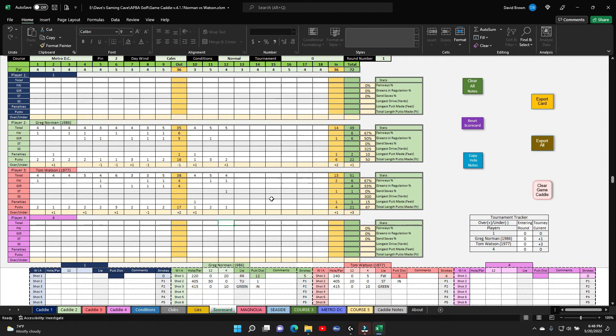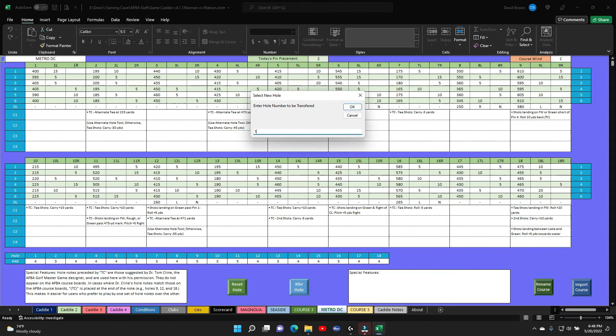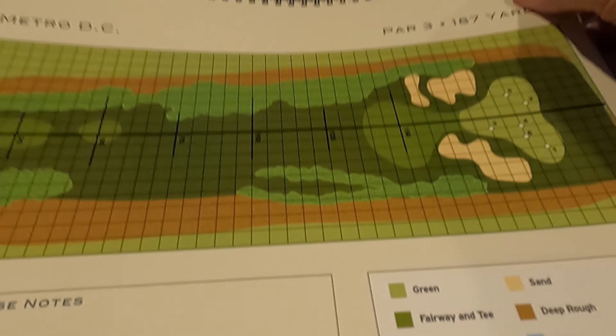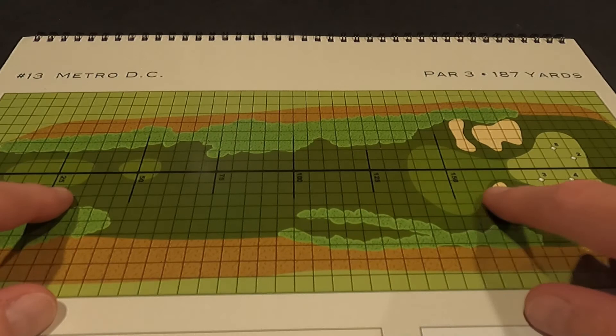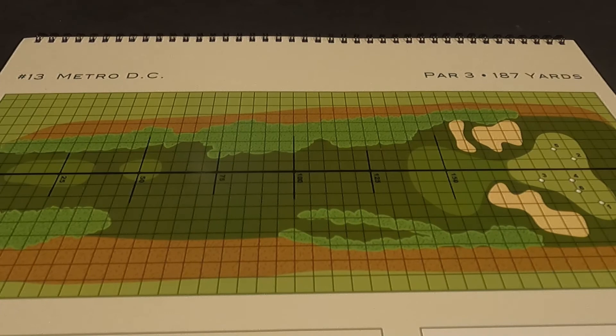On to hole 13. No wind. Hole 13 is a nice par three, straight away, approximately 195 yards. Should be a manageable hole. Control Q to start.